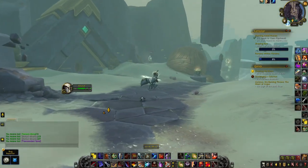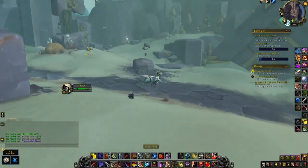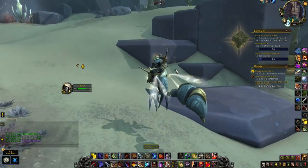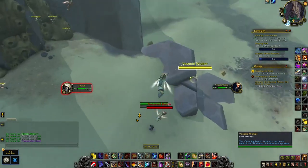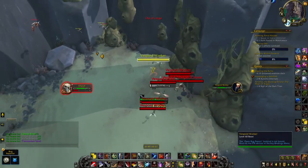Genesis Motes will be the primary farm for most mounts. They drop off all animal-like beings in Zereth Mortis, such as Vespoids, Devourers, Servets, Vombatas, Tarachnids, Helicid, Buffonid, Raptoros, and a couple others. Almost all mobs drop one to two each.